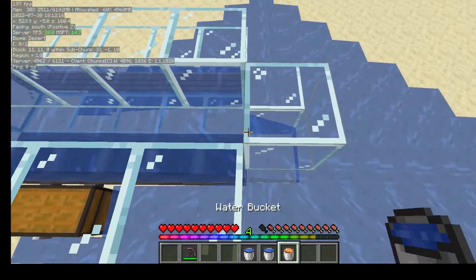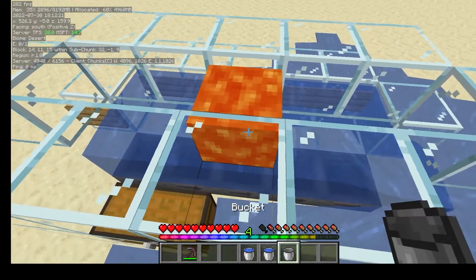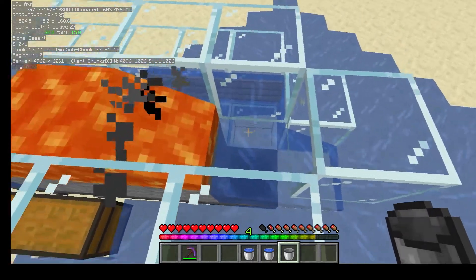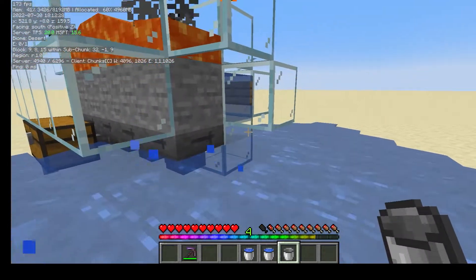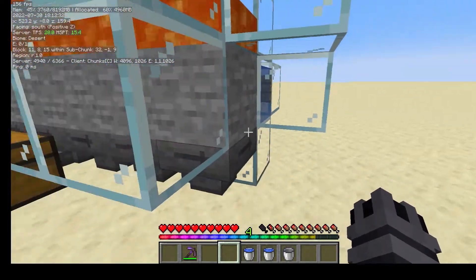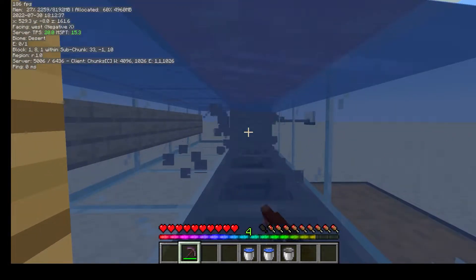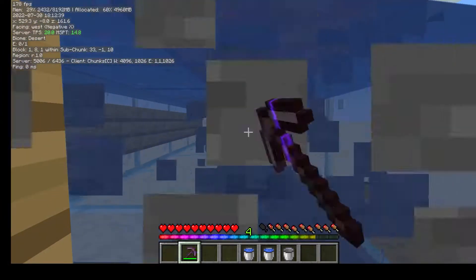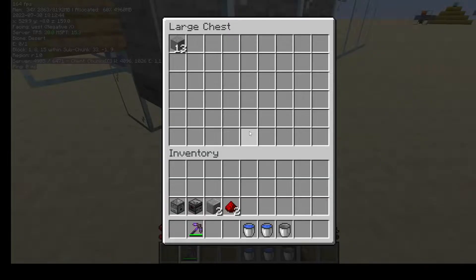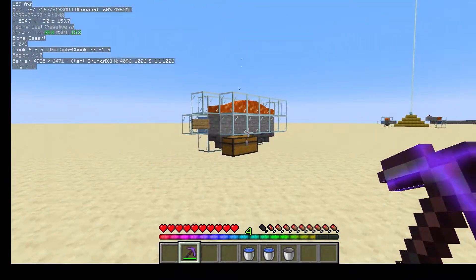Now place one lava bucket in the middle of the tube. It should convert the water next to it to stone, just like this, and water should start flowing. If you want, you can put a sign here but it isn't much of a deal. Then you can just mine like this, and by the time you come back to mining those blocks again, they'll have regenerated. So you can get a nice steady supply of stone. That is the simple one done.